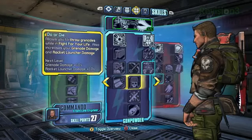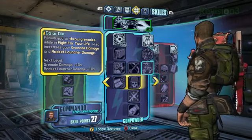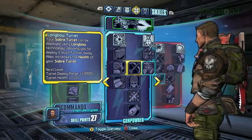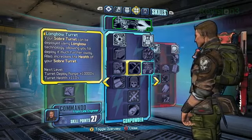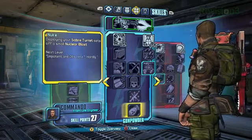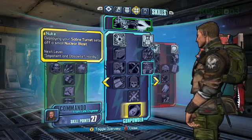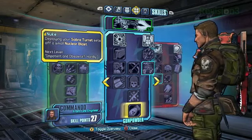The Gunpowder tree has a lot to do with explosives — things like throwing grenades in a fight for your life. And the Longbow Turret: a lot of our grenades use this longbow technology which allows them to teleport across the battlefield. This allows you to throw your turret across the battlefield like that. The top tier on this one is the nuke, which when you deploy your turret, it actually does a small nuclear blast before the turret comes out.